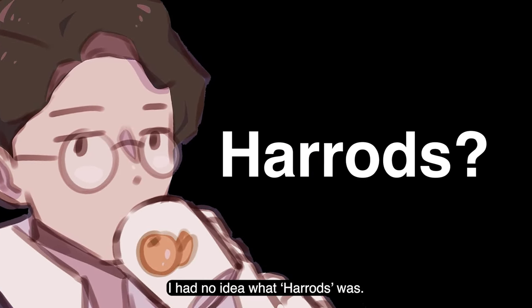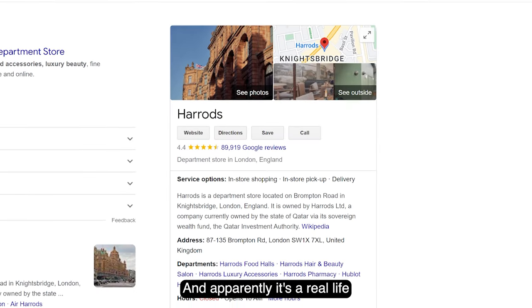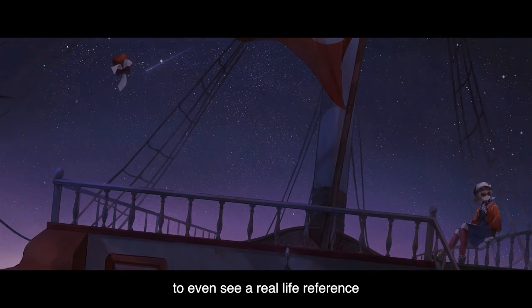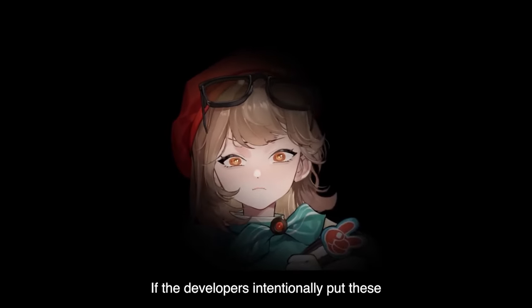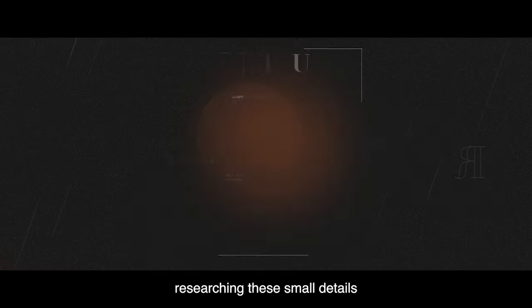I had no idea what Harrods was, so I googled it, and apparently it's a real-life historical department store in London with a history of 170 years. It was really interesting to see a real-life reference within Regulus' design, and it got me wondering — if the developers intentionally put these small and interesting lore details into characters, were there any more? So out of curiosity, I proceeded to spend an entire day researching these small details.